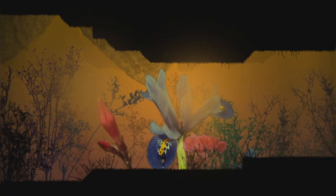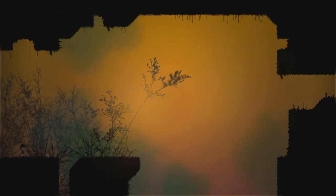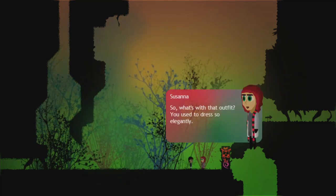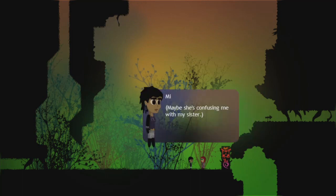I like the look of this flower thing here. I like the colors. Let's fall down. It's another person. Susanna. What's with that outfit? You used to dress so elegantly. Do I know her? Also sorry for bringing this up, but I'm having financial problems. Maybe she's confusing me with my sister.